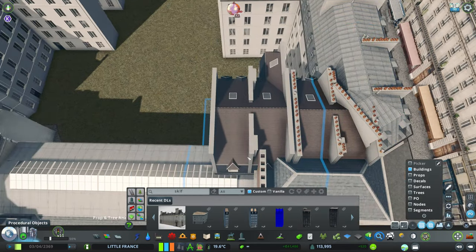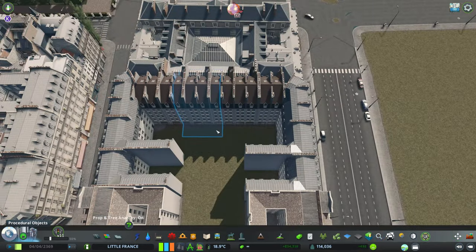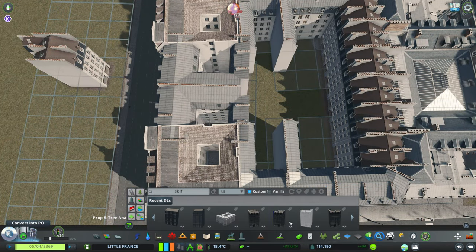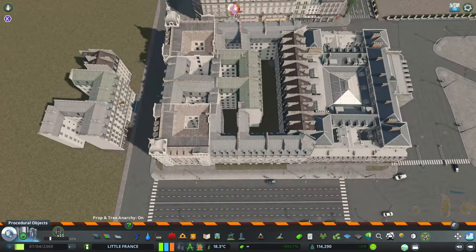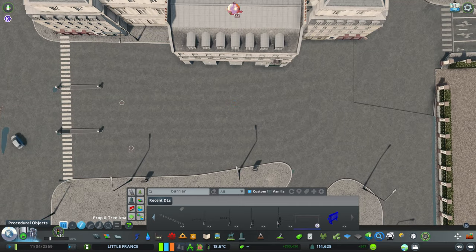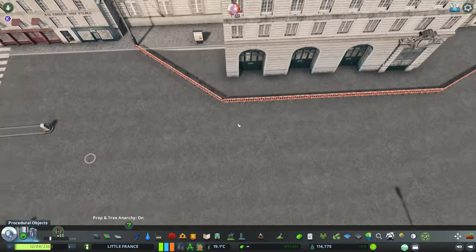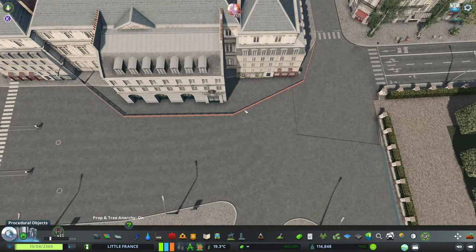If you're looking at my population — look at my population, it's amazing — at this point I will reach 125K. People keep moving into my city and we are on a profit — 55K profit — even though I'm playing with infinite money. The income is really healthy, and actually that is because I raised all the taxes to 12%.